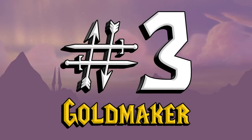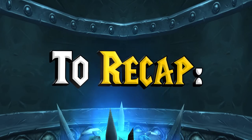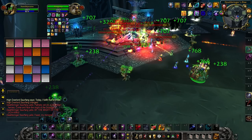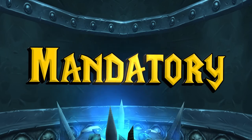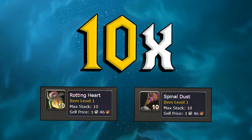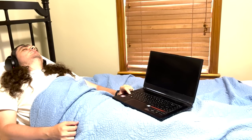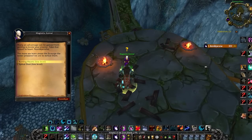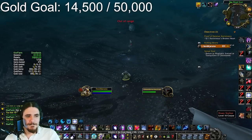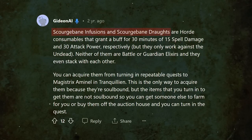My third favorite forgotten gold maker is one of the most unknown ICC farms: Scourge Bane consumable farming in the Ghostlands. The Scourge Bane consumables are the Draft, which provides 30 attack power, and the Infusion, which provides 15 spell power. For serious Horde progression guilds, these will be mandatory since the extra damage is very relevant on fights like Blood Queen. You need 10 Rotting Hearts or 10 Spinal Dust for each consumable, meaning demand will always outstrip supply. Head down to Tranquilline in the Ghostlands, pick up the quest from Magistrix Ammonel, and farm the southwest hyperspawn — I've been making over 1,200 gold per hour there.